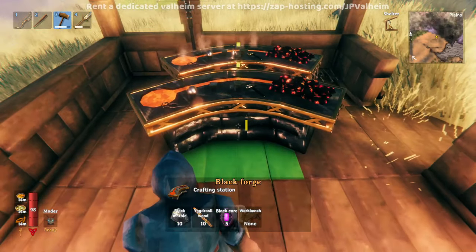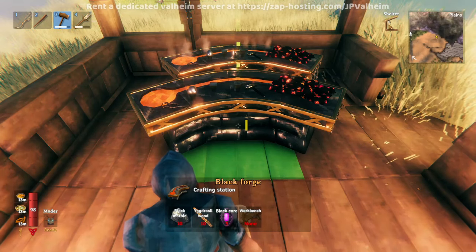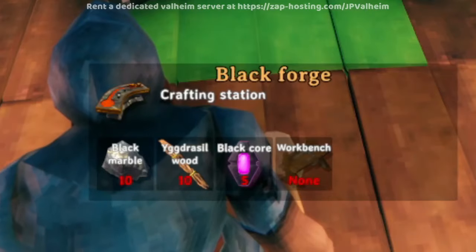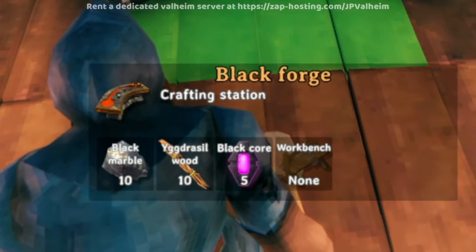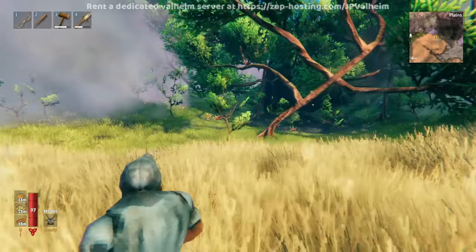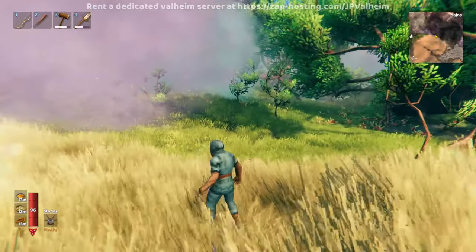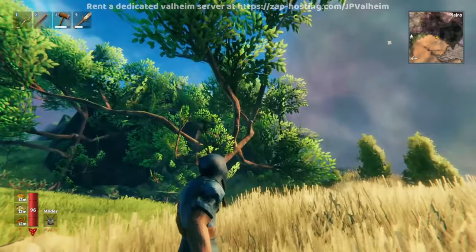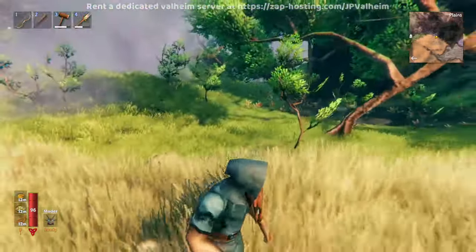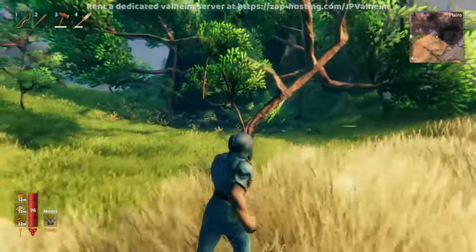This is an epic adventure to actually accomplish, but it is technically possible. You can get this stuff without even killing Moder. Because in order to make these two items, you need to make a black forge — the crafting bench from the Mistlands. To make the black forge you'll need black marble, some wood from the Mistlands, and five black cores. The black marble you already saw how to get, and the Yggdrasil wood I'll show you next. To reliably get the wood without having an axe, you'll need to find an area where the Mistlands borders on the plains.